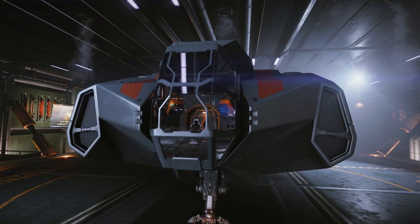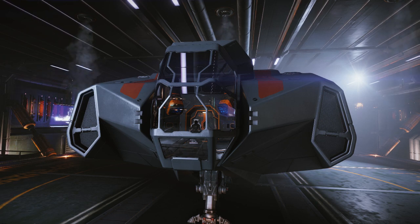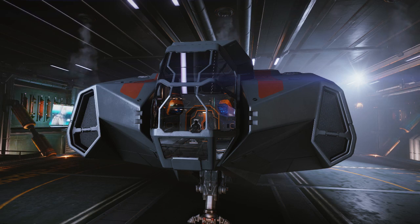Hey everybody, Meriden Gaming here. We're back in Elite Dangerous to cover a more advanced topic today - we're going to cover the galactic powers and how you can make use of them. So right now we are in our Type 6 from our secondary account, just because I haven't done any work with any of the powers with this account yet. Basically what you need is something that can haul cargo, because that's what you do to gain faction in the galactic powers.